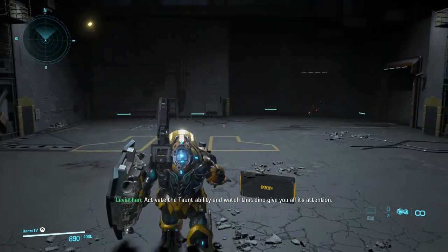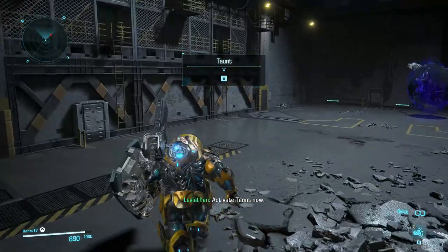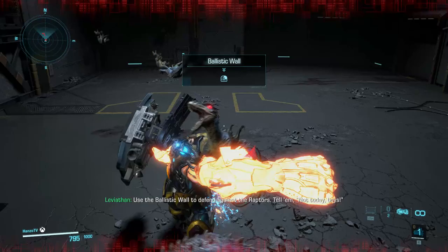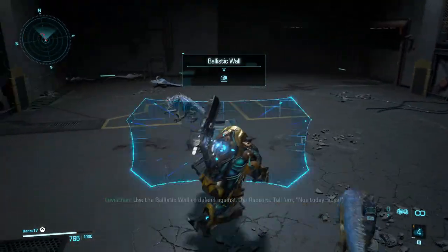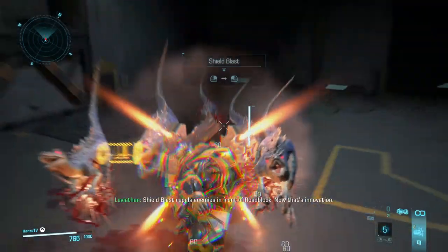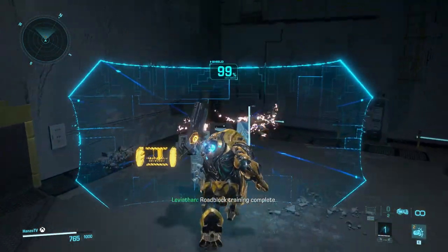Activate the taunt ability and watch that dino give you all its attention. Activate taunt now. Use the ballistic wall to defend against the ravenous. Shield blast repels enemies in front of you — now that's innovation. Roadblock training complete.